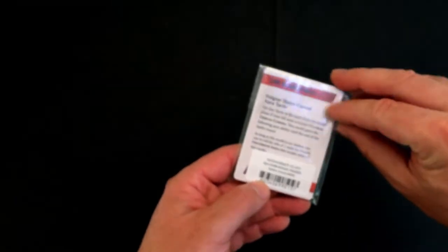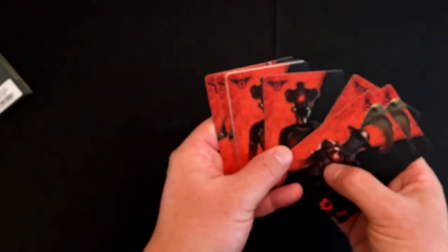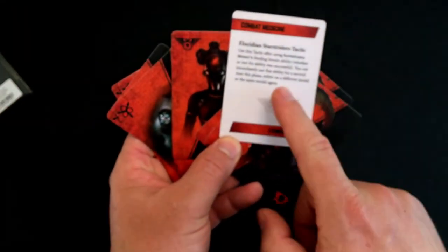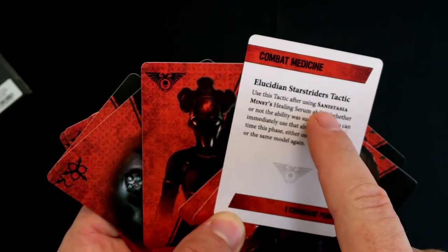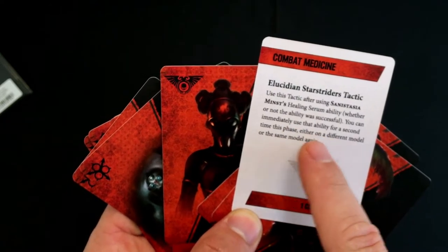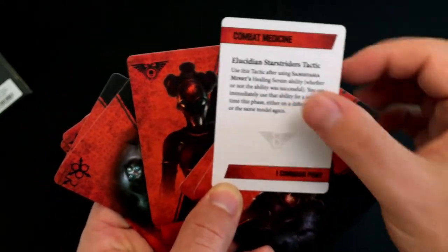The tactics cards — let's get these out and give you an example of one. If we're lucky we can get the dog. They all have different pictures. I'm going to guess that one there is the dog — and it's not, it's combat medicine. 'Using this tactic after using Sanastasia Minced's healing serum ability, whether or not it's successful, you can immediately use that ability for a second time this phase, either on a different model or the same model again. One command point.' I have no idea what that means.